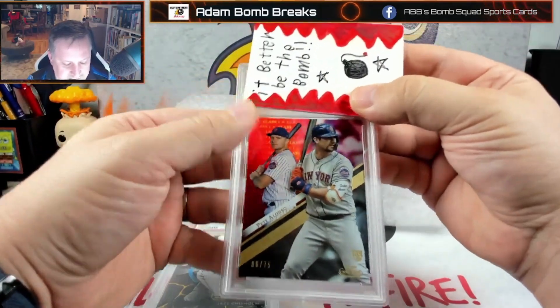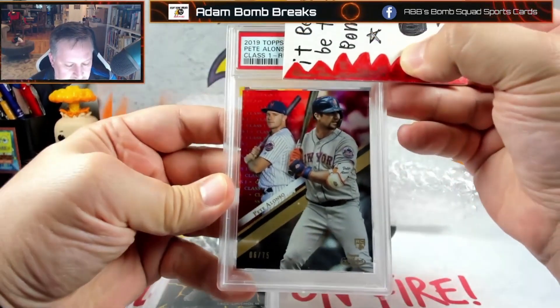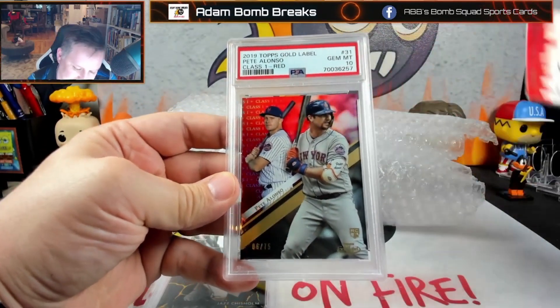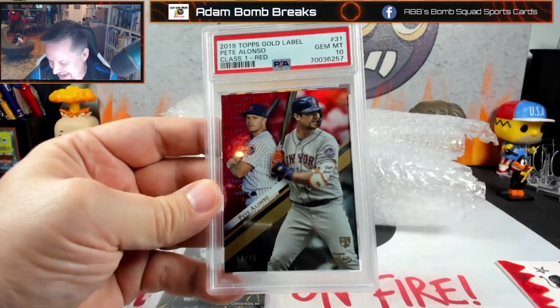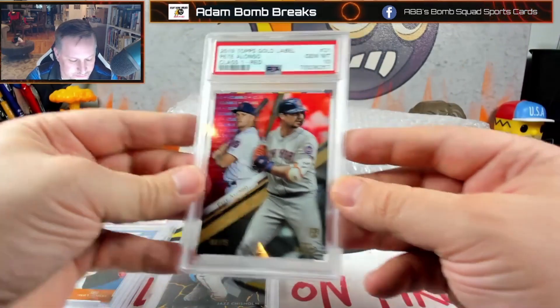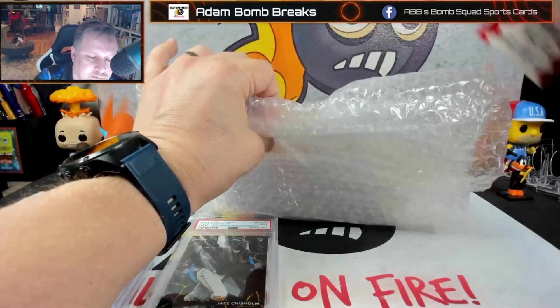This is one of my Pete's — I figured I'd send one. This is a Class 1, numbered to 75, Pete Alonso rookie out of Topps Gold Label. And it's a 10! Oh man, this is awesome. Three 10s — can't complain.